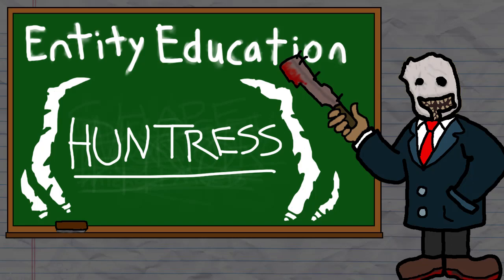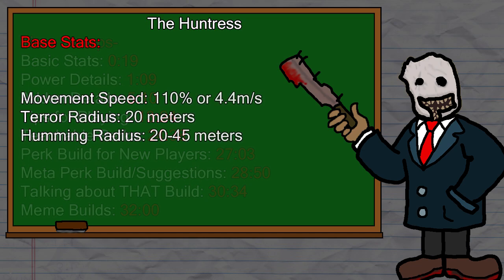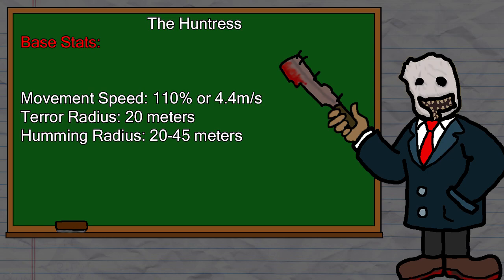Hello everyone, welcome back to another episode of Entity Education. In this episode, we're going to be covering the killer of choice for former Call of Duty professionals, Anna, probably better known as the Huntress. I'll have timestamps up on the screen and down in the description if you want to skip around. Now let's get started where we normally do, with Anna's base stats.